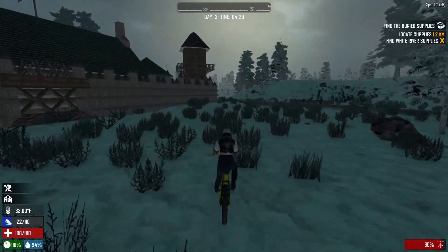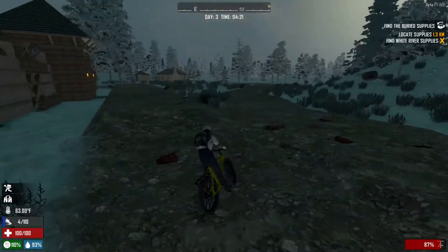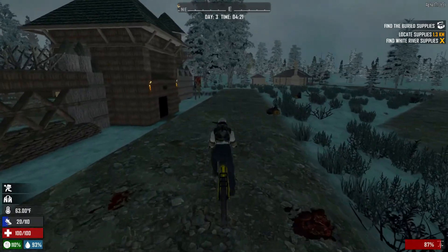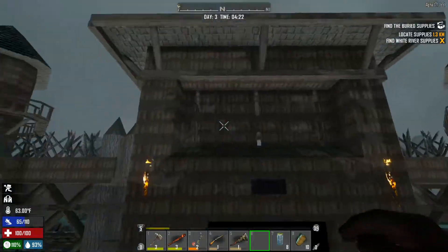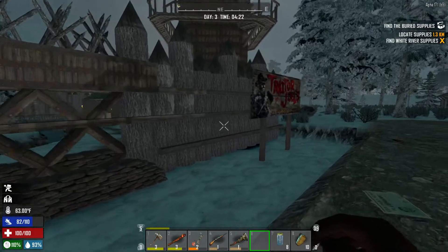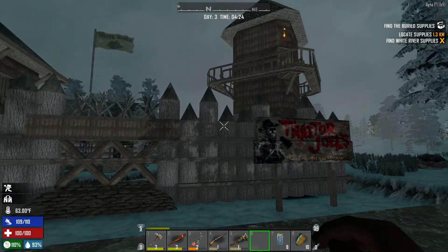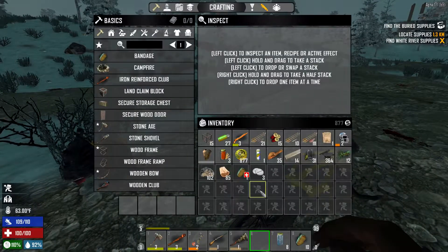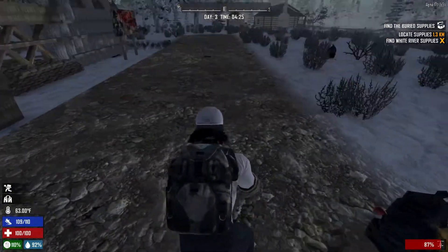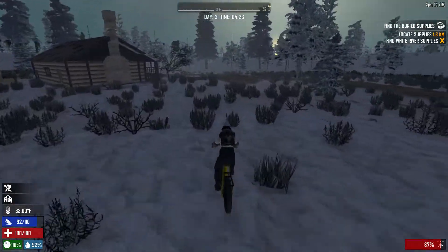This is Alpha 17, so who knows. I keep messing up my bike hitting these rocks. Hopefully in Alpha 17.2 they fix that — you running into small little rocks like that. But here is the other trader, Jewels. Got a new trader Jewels right here. He didn't really have much, but I did go looting and got a compound bow and some other goodies I put away already. We're going to start looting anyways.